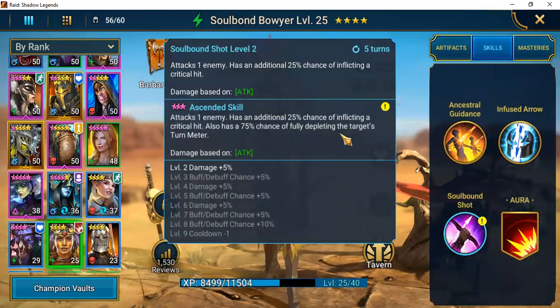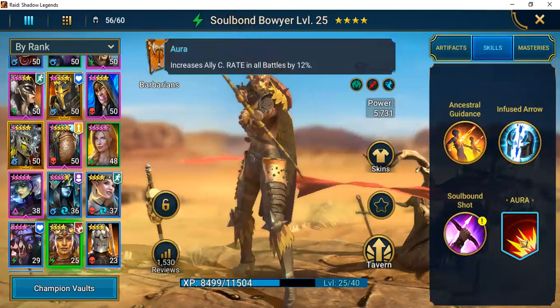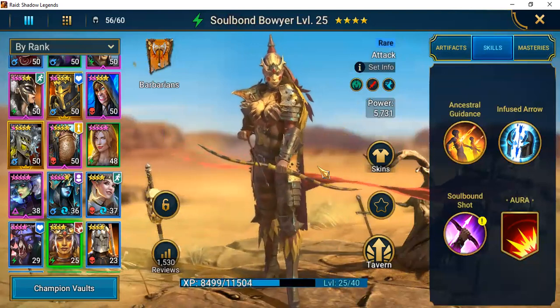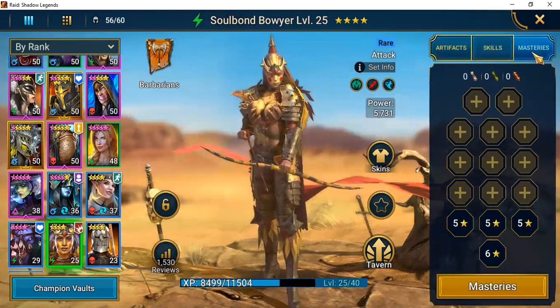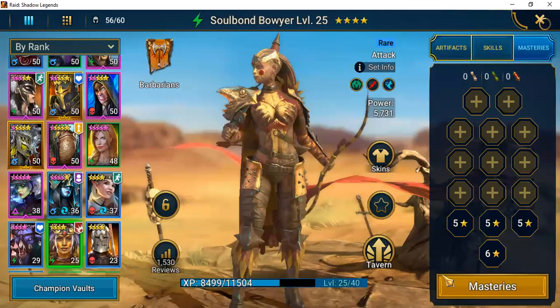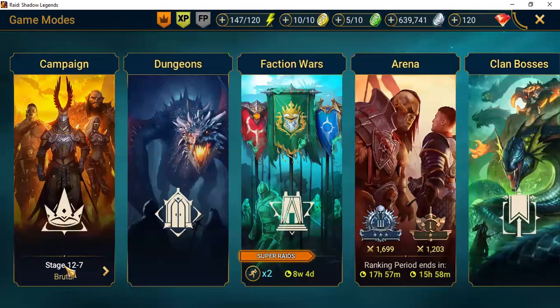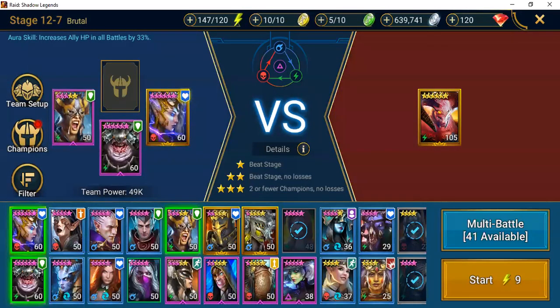She has an aura that increases ally critical rate in all battles by 12%. Many people will recommend you suit this champion up, develop her, and take her to end game. I definitely want to work on masteries with this champion. Let's run her through a battle and see what she does — I'll run her on the same team as our other champion from this video.